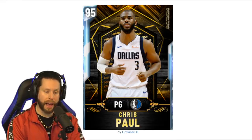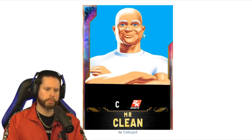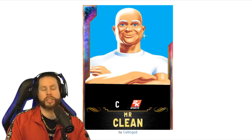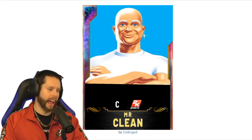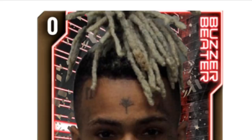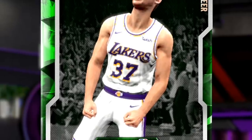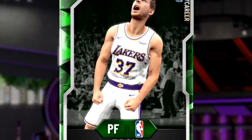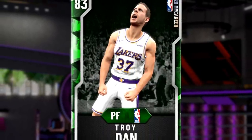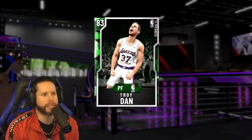First card is from the Dallas Mavericks — a Diamond point guard, Chris Paul on the Mavs. Did this happen? Did I fall asleep? Our next card is a Galaxy Opal Center, Mr. Clean. And the card we will choose is... a zero overall Buzzer Beater point guard — Troy Dan is black. From his time in LA, it's an Emerald power forward: Troy Dan. That's right, I've been chosen. I guess I am technically a player in the game. Even I know I'm not very good. I somehow found myself in this lineup.